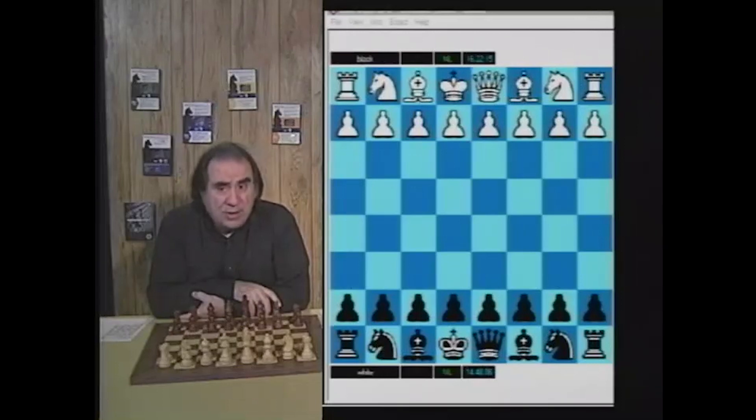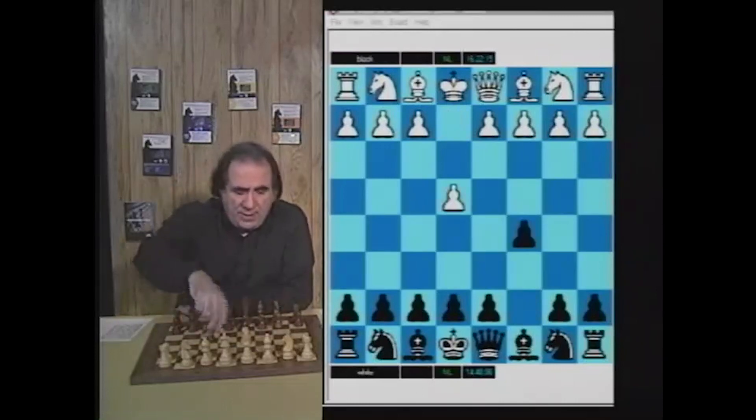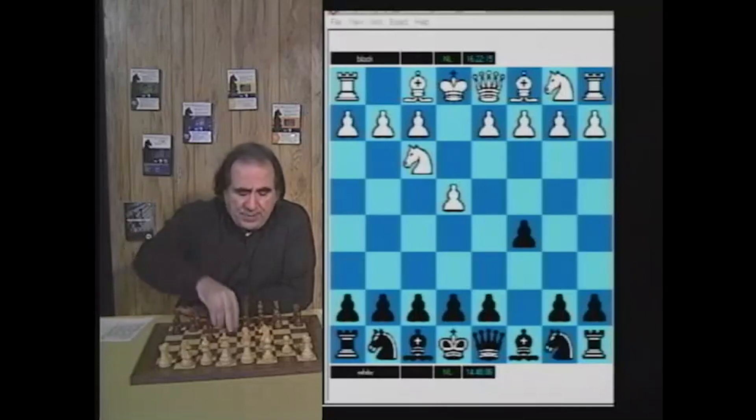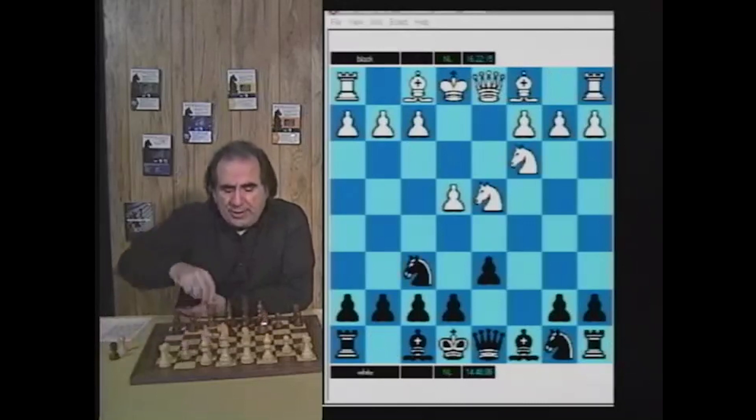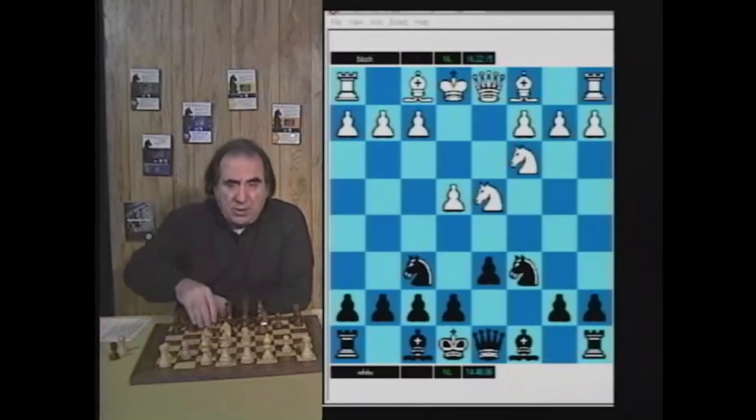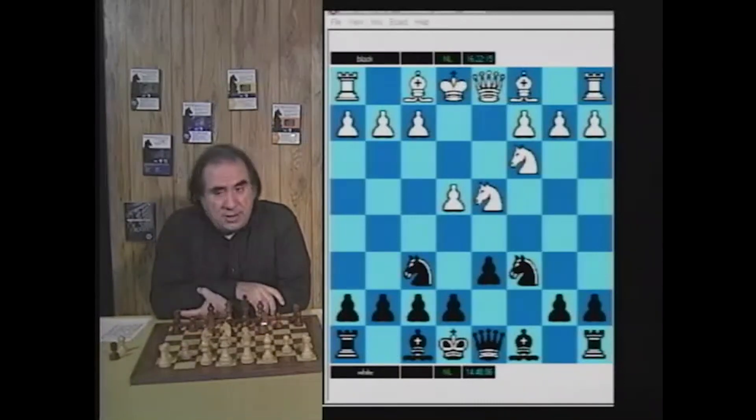This definitely means something and cannot be neglected. Here is what I'm talking about: e4 c5 Nf3, and on the second move d6 or Nc6 — it's going to transpose after d4 cxd4 Nxd4 Nf6 Nc3 and Nc6. So on the second move you could have gone d6 or Nc6 and still reached this position, which is perhaps one of the best known positions in the Sicilian Defense.